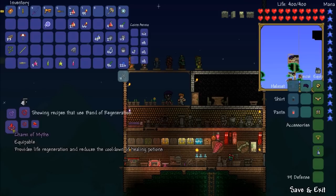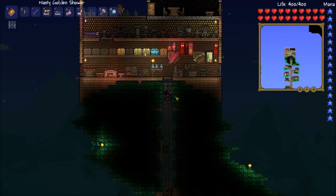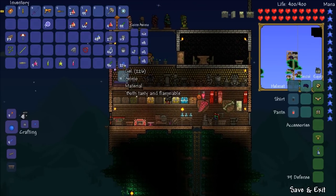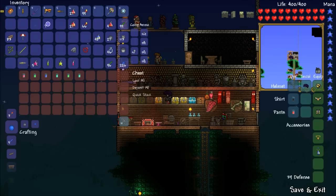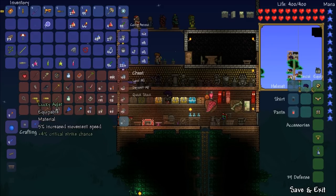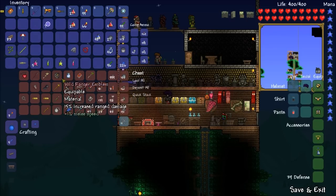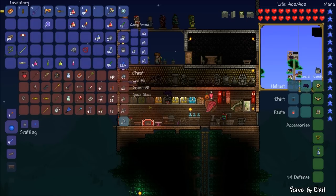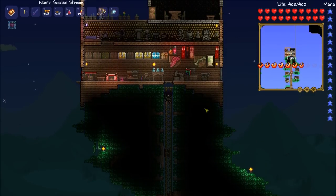We could also use the band of star power, but I don't know how we get that either. There's a lot of trinket reforging this episode but we've got to do it. We're not really using magic-focused accessories. The ranger emblem isn't that great, nor is the silver watch or climbing gear. I might leave the last trinket slot up to you guys — what do you think we should keep? For now I'll keep the warding lava charm for the defense.